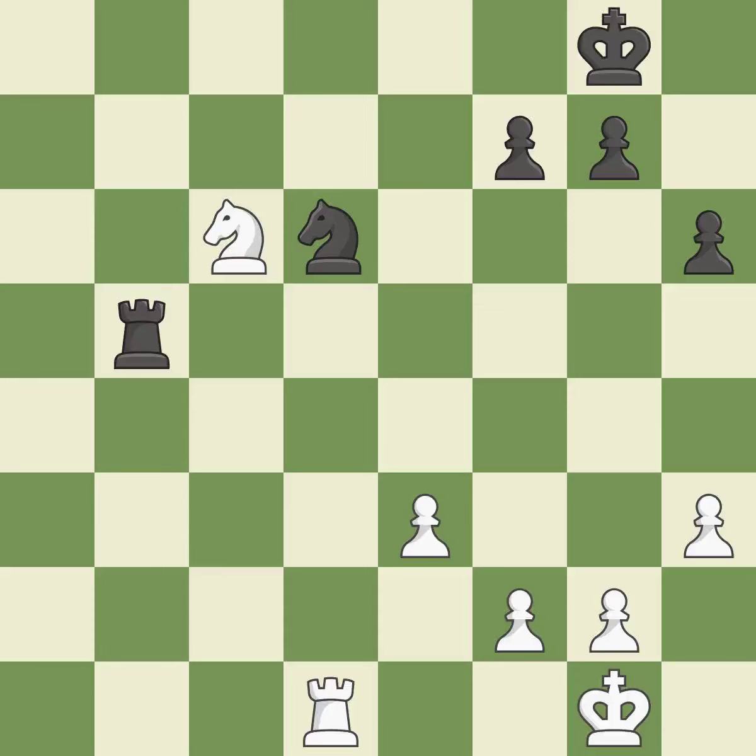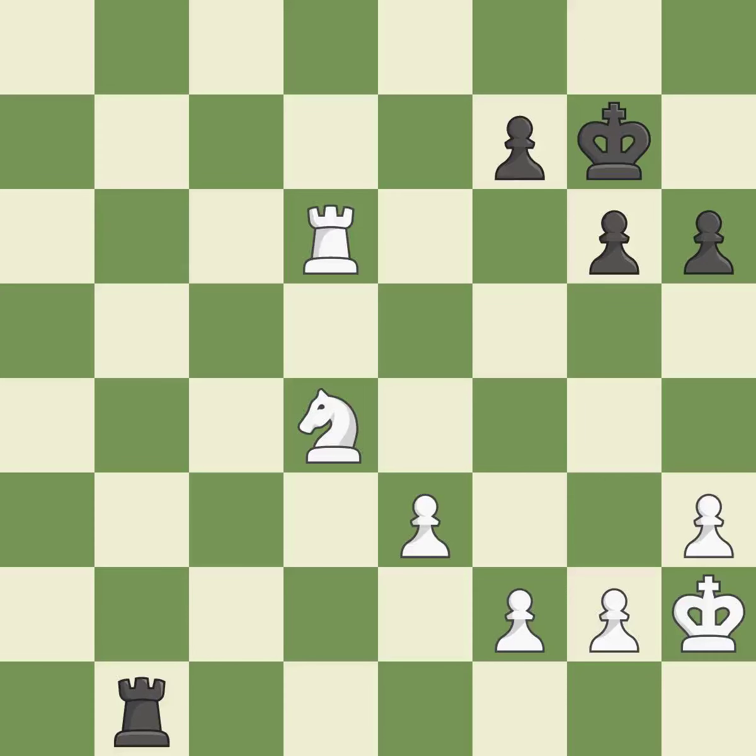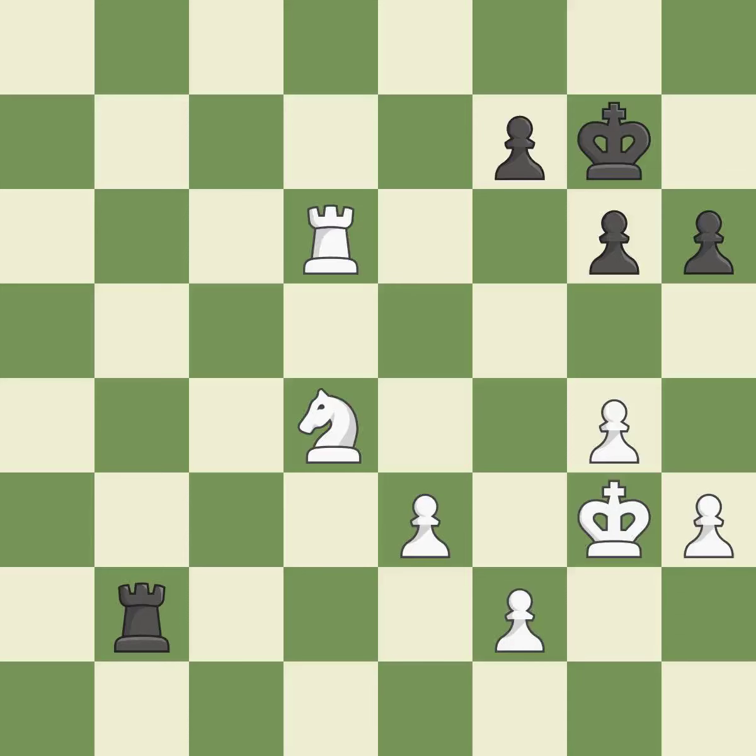That knight was a free one — ideal. A powerful play. This moves the checking rook farther away — ideal, among the best actions. By moving it from the back rank, this activates the king in the endgame — quite good. That is a logical response. Very precise.